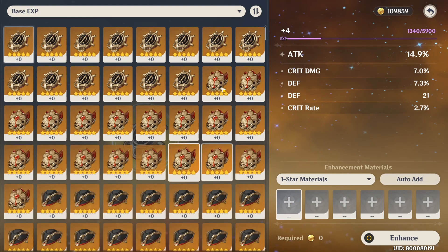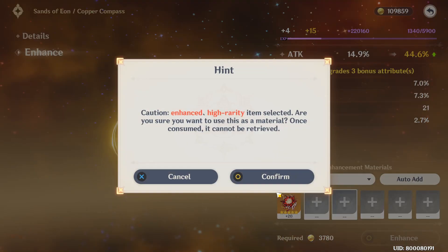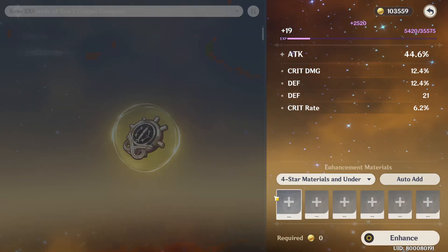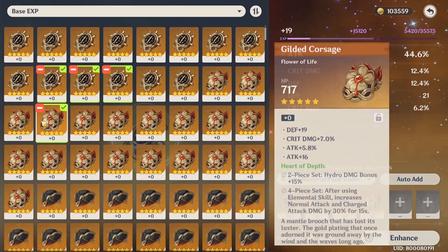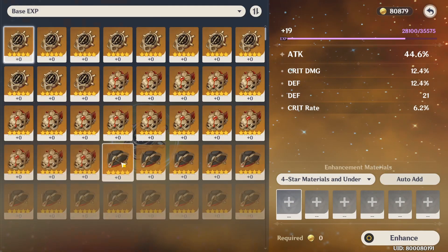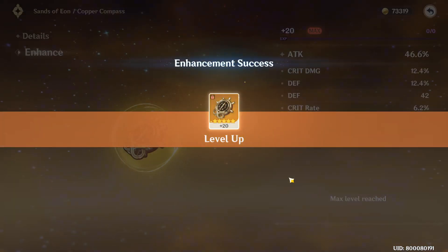I'll use one of my old artifacts to recycle. This is a flower — I've got a better flower than this already, so I'm going to recycle this. Let's see what we get. Crit damage once, defense once, crit rate once — one, one, one. We got one more upgrade to go. I have a very similar artifact to this timepiece, also for the hydro artifacts, with attack percent, crit damage, and crit rate substats. Hopefully this can be better. If it gets one more crit, it's going to be better already. Defense — that sucks.